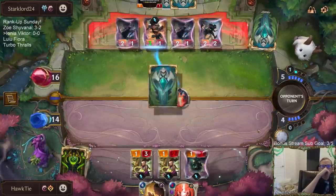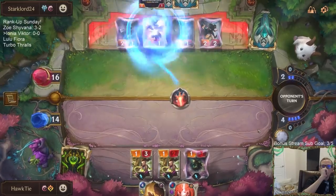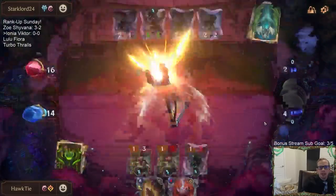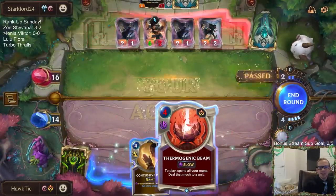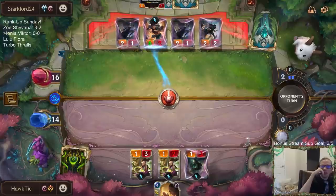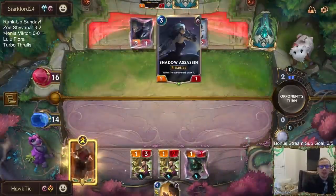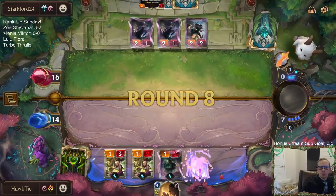I feel like they're supposed to pick up Shadow Assassin and draw more cards, which is the problem for me right now — I need card draw. The Death Rays are good, but now we're going to have a lot more Death Rays in the deck. Why do they not pick up Shadow Assassin? If they don't have Shadow Assassin, they don't have two extra cards and we're doing great.